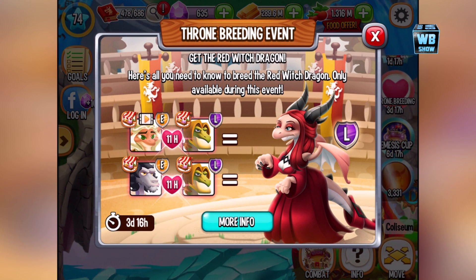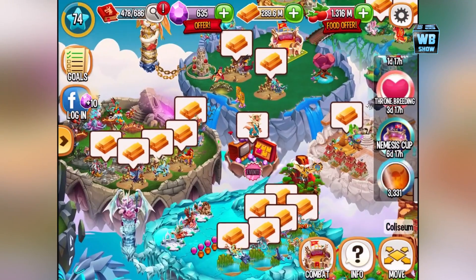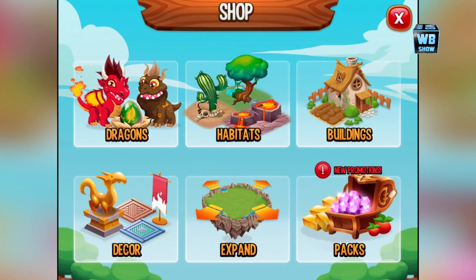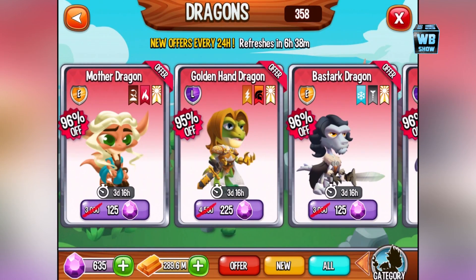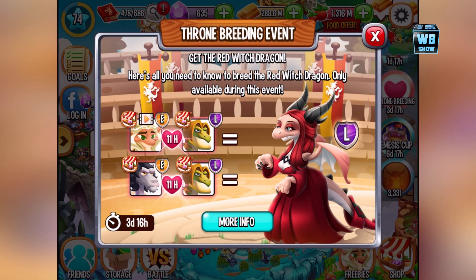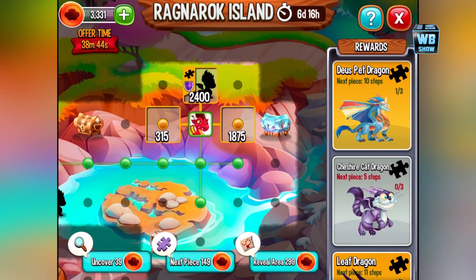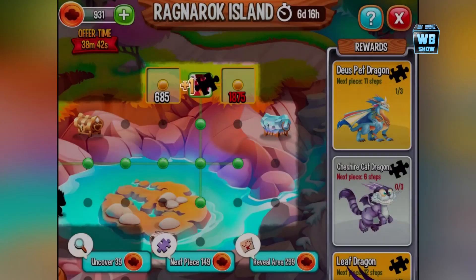They both need the golden hand dragon, which is unfortunate because you're going to have to buy it if you don't have it already. If you already have it, that's completely fine. You could use the mother dragon and the Joker dragon to get the Red Witch dragon. Other than that, the Ragnarok island is still on.